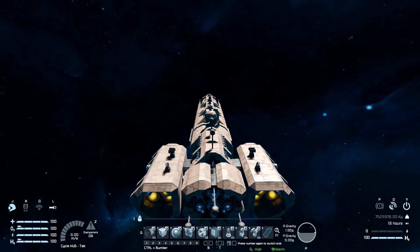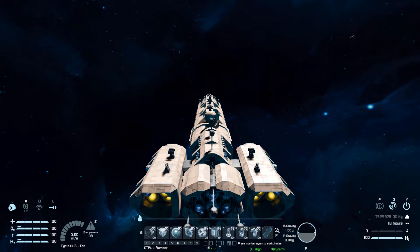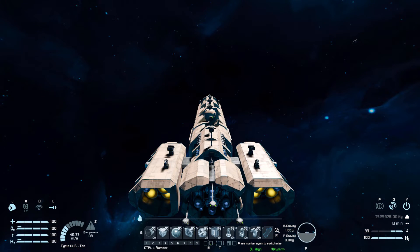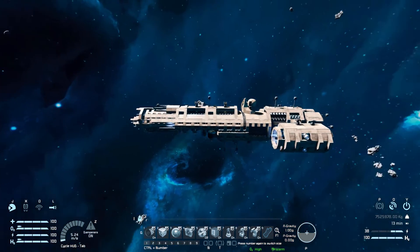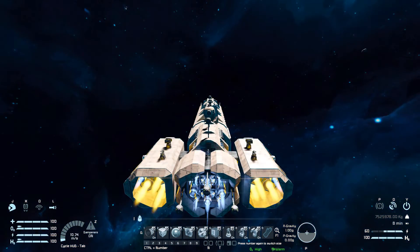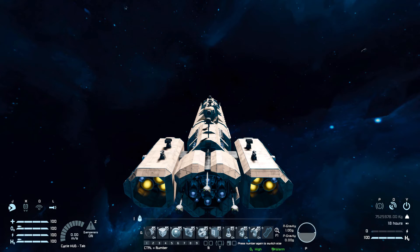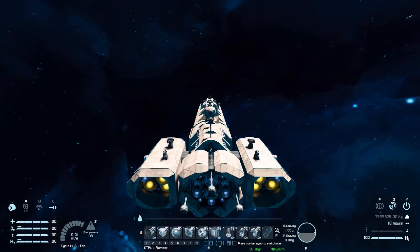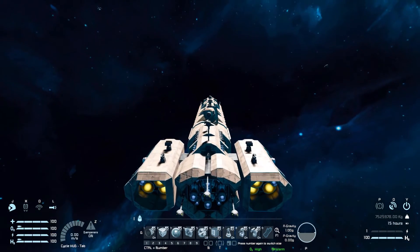Now it's time for a quick thruster test, then we'll try out that custom cannon against a few different ships. Going forwards, there's a surprising amount of speed for such a large ship. Stopping does leave a little bit to be desired, but for a big battle cruiser I wouldn't expect it to be going maximum speed everywhere, especially in combat. Reversing is a little bit slower than going forwards since we don't have as many thrusters. Going left and right is quite slow, while up and down is a little bit better. Wiggling the mouse, there's a surprising amount of rotational control despite the weight.